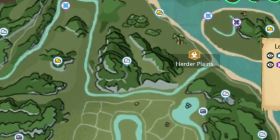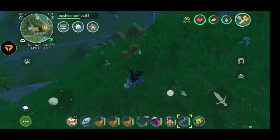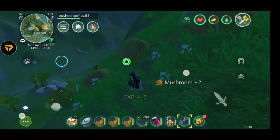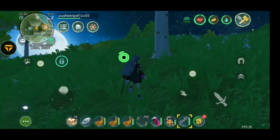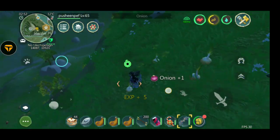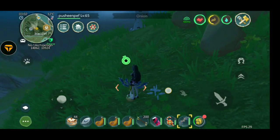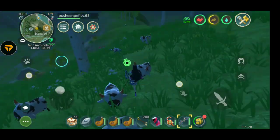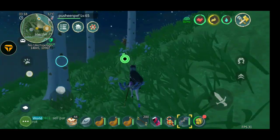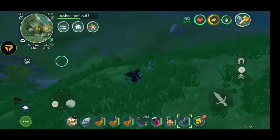The first location is near the airplane in Silver Mine. This is the location where we can find onion and pepper. If you know any other places or locations where you can find it, share with us in the comments below. Big thanks to me and Nogat for telling me the location.